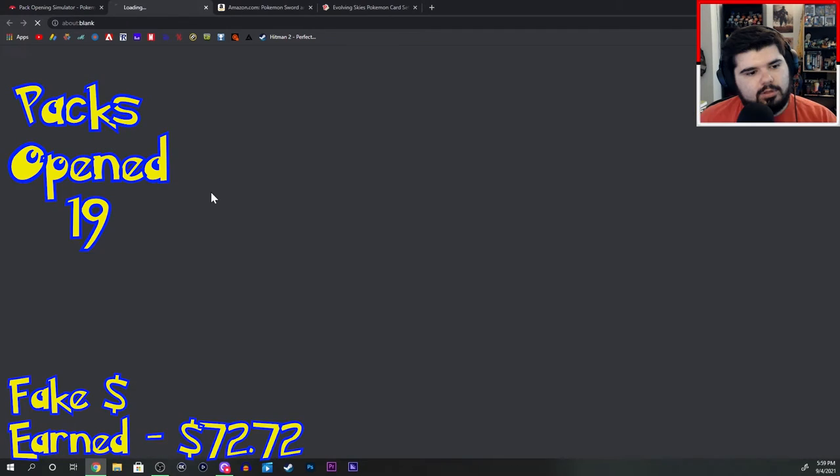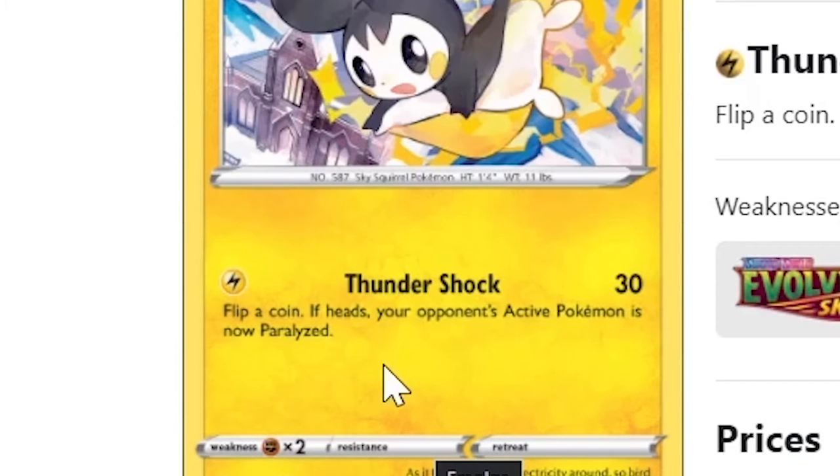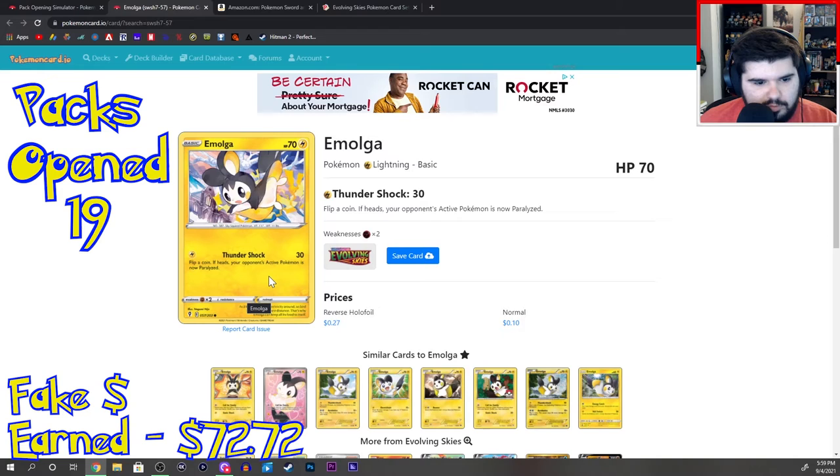Finally, Pokemon I know! Mimikyu — so what can you do with Mimikyu? Flip a coin: if heads, your opponent's active Pokemon is now paralyzed. That's your move? Really?